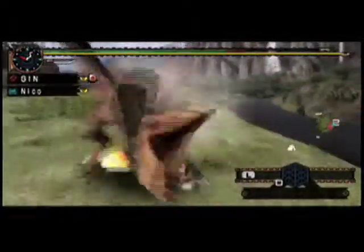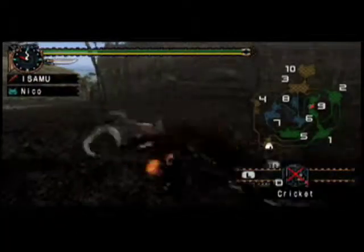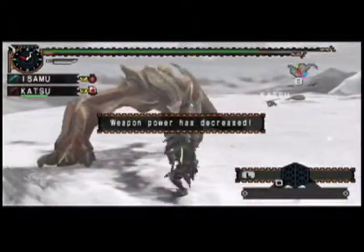Land and attack with the blade's sweet spot, and you will increase the damage inflicted. The great swords give you raw power to take on the hardest of monsters, packing a hefty blow with every swing. You can also use the size of the sword to block attacks.